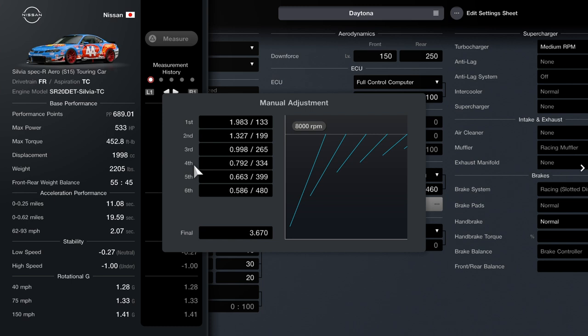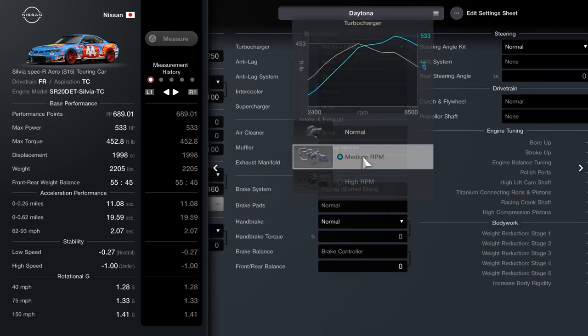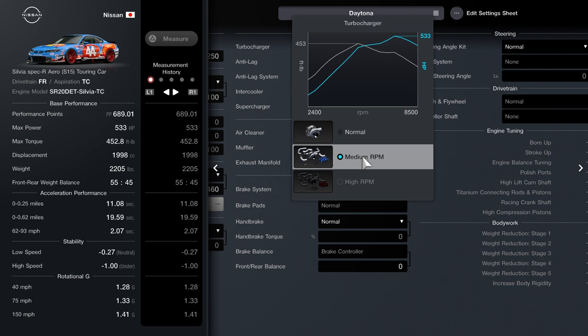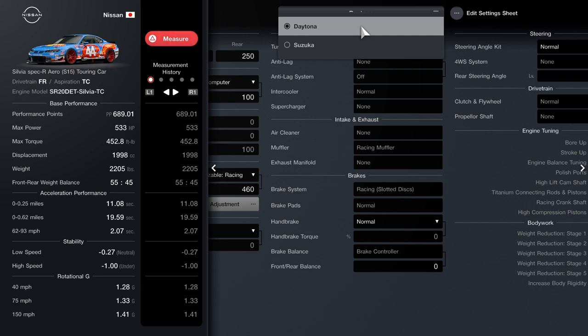That's why I built it that way. For your last engine upgrade, it's the minimum RPM turbocharger, and that is if you have the stock engine. But yeah, it's a really good solid package to use for the superspeedway. I also have a Suzuka build as well — the difference between this and Daytona is you'll see a huge difference.